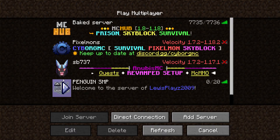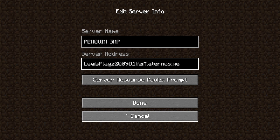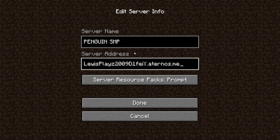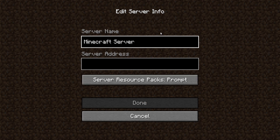If you want to join this SMP, all you've got to do is — I do have this copy so I can put this in the description. Penguin SMP, this is the address, and you're just going to go to add server, type in — you could actually have a name, but I really recommend you using Penguin SMP.